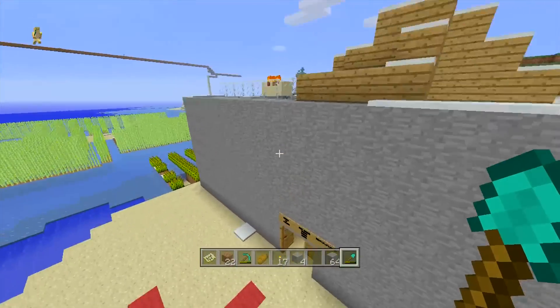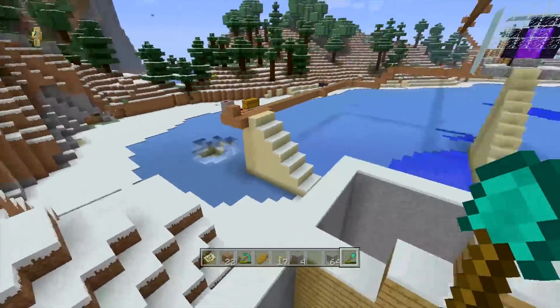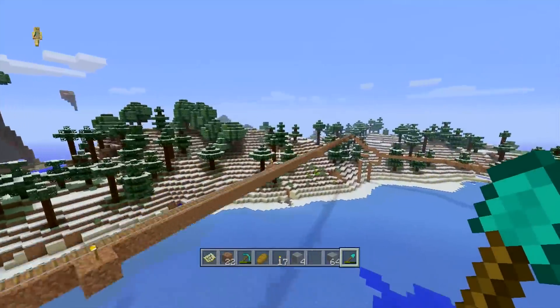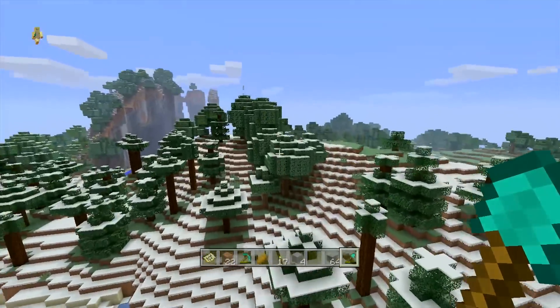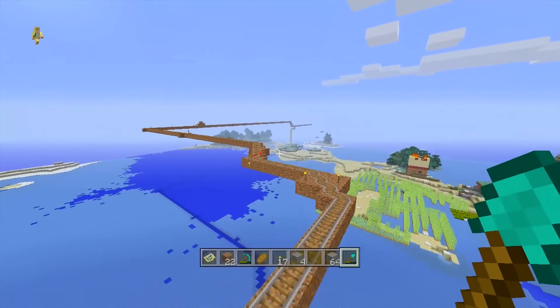In this world, I learned that secret entrances that go nowhere don't achieve anything. I got a bunch of achievements. I made terrible houses. I have a cool design for a nether portal. And I made one of the longest roller coasters I've made - I think one of the only roller coasters I've made in survival to this day. There was apparently a total waste, but at least I did something.